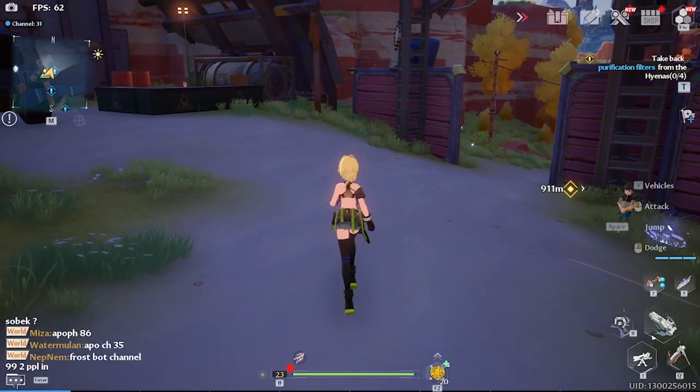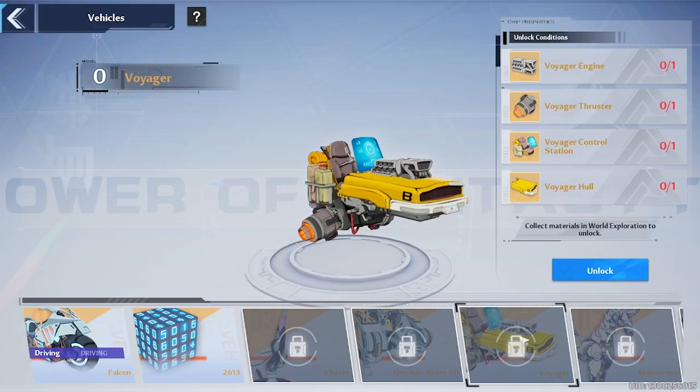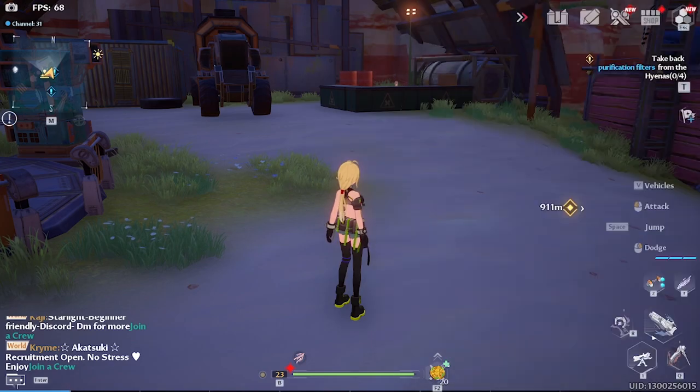This is a guide on how to make the Voyager vehicle. We're going to get the cockpit piece, the engine, and the hull. The control station is time-gated, and the thruster can be obtained by farming monsters. The engine and hull are rewarded through a quest line that we're going to do right now.